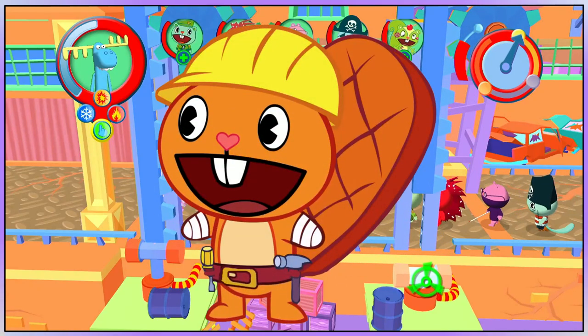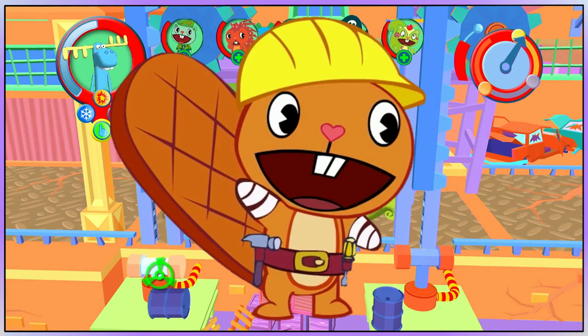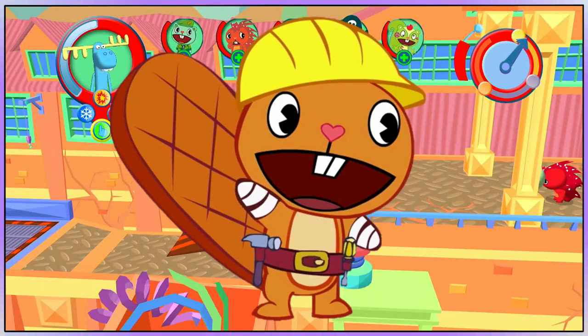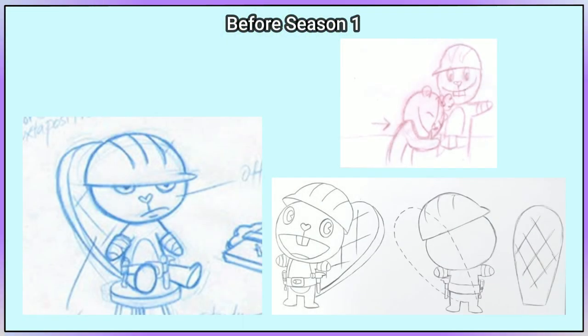Handy is an orange beaver with a belt with tools and a construction helmet. This is about his changes since the beginning of the franchise, by either him wearing something new or his standard design changing. I don't know what Handy's first concept art is, but it possibly could be one of these.